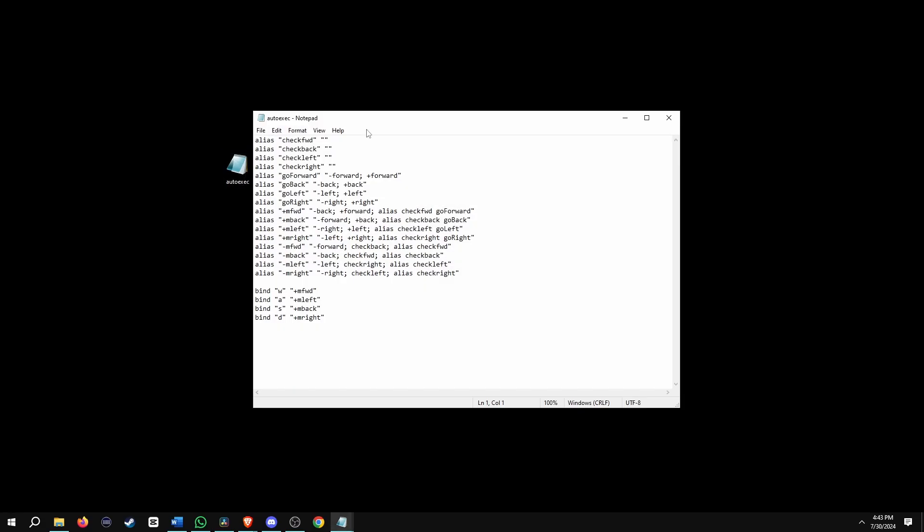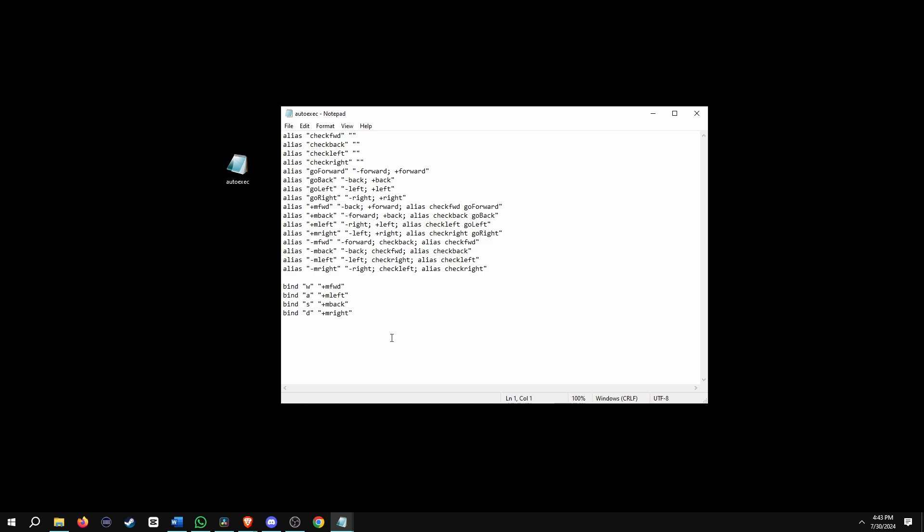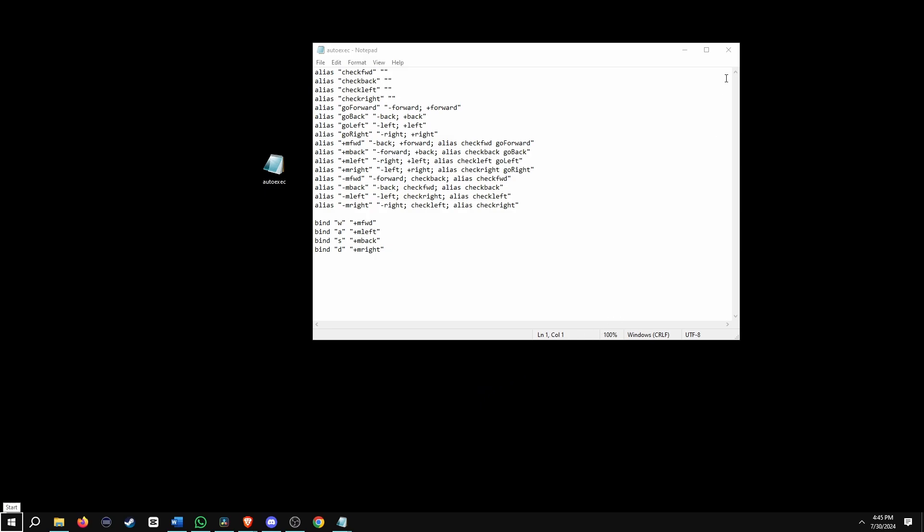Go ahead and find where you saved the file — for me it was the desktop. I'm going to show you what the commands look like: if I open up the auto exec, this is all the commands you need for the no-binds. Now let's find the right location to put this auto exec in, and go ahead and exit the auto exec.